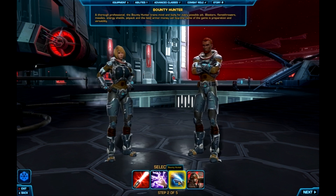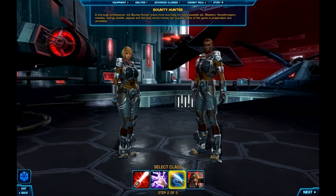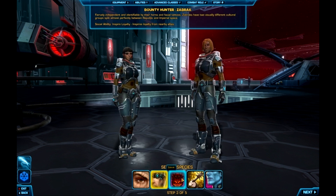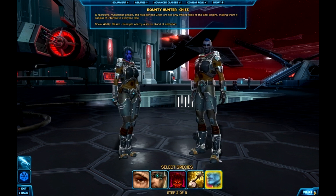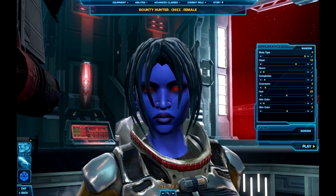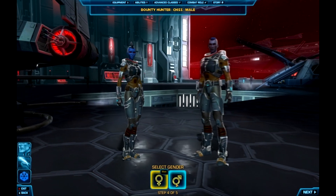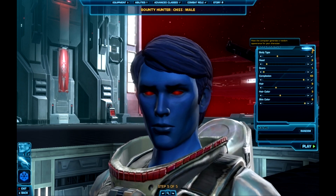Moving on to the Bounty Hunter — Boba Fett fans rejoice. You've got a blaster, flamethrower, jetpack, gadget-type character on the Empire side. The races available are: Human, Cyborg, Zabrak, Ratataki, and a new race — the Chiss. Blue-skinned with red eyes and no pupils. The female Chiss voiceover says: 'Just point me in the direction of the action.' And the male: 'If there's payment involved, I'm interested.' That's what Bounty Hunters will sound like regardless of race.